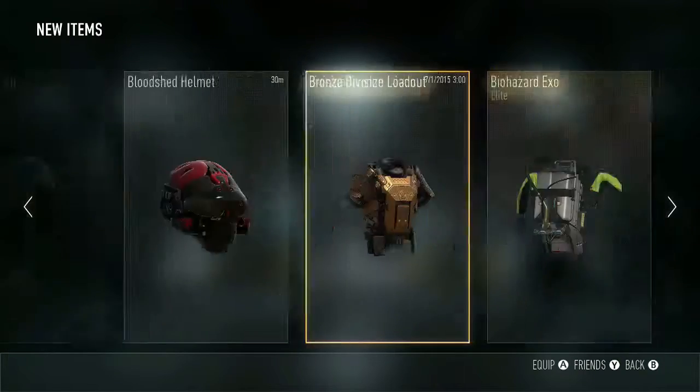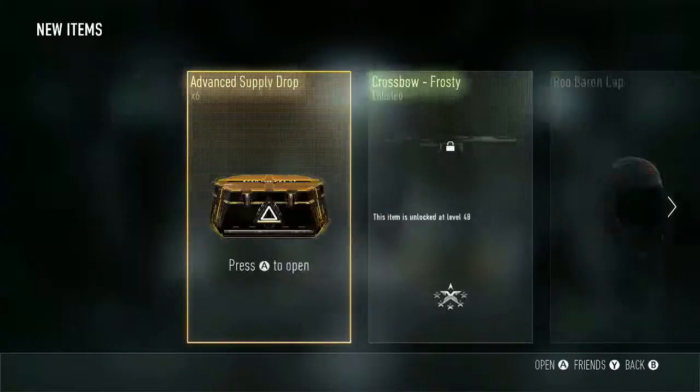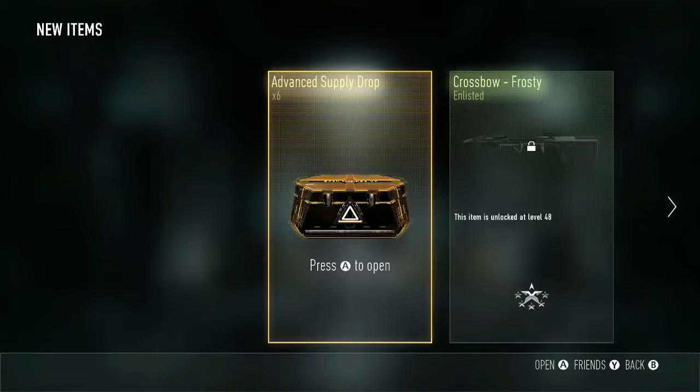Anyways guys, as you can see here, I have 6 advanced supply drops. These are stuff from earlier, so don't worry about them. This thing is ugly as hell, but I told myself I have to keep whatever's in these advanced supply drops — I am not allowed to delete them. So that's one thing you guys will see; I will be using a lot of these weapons in future videos. But anyway, advanced supply drop opening — let's get this started.